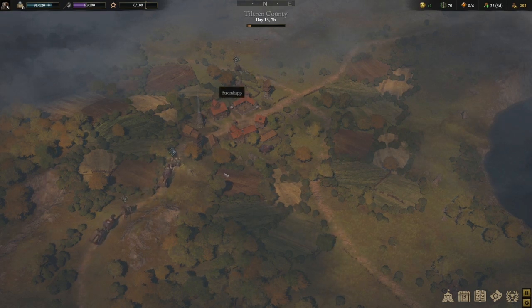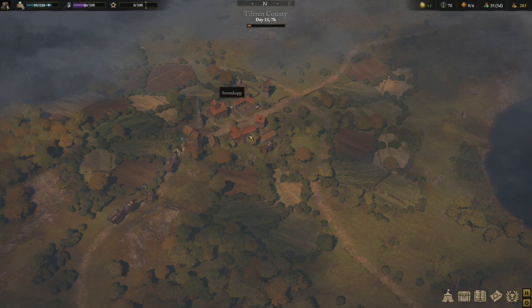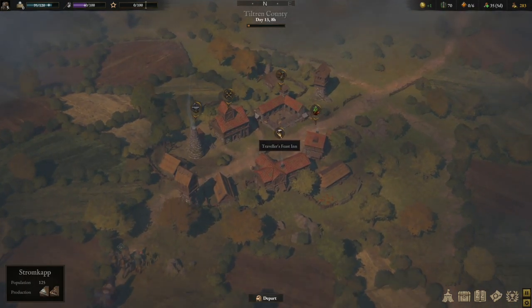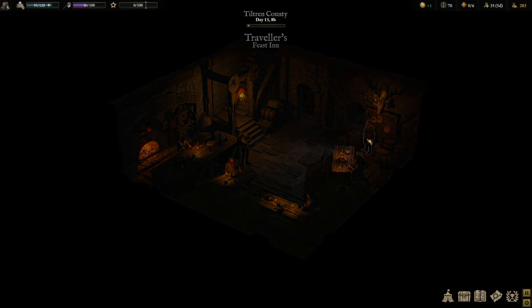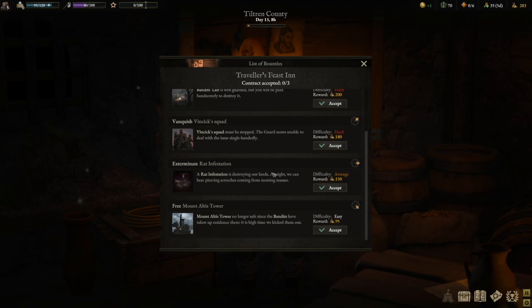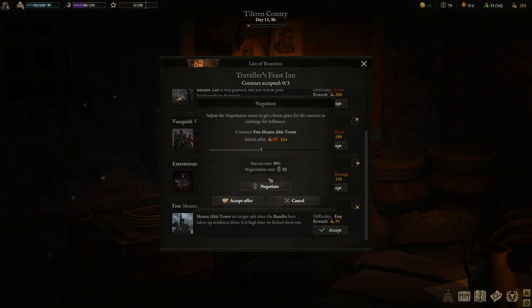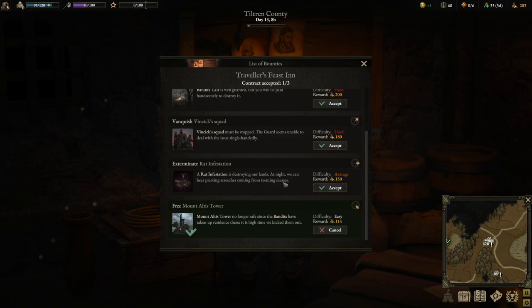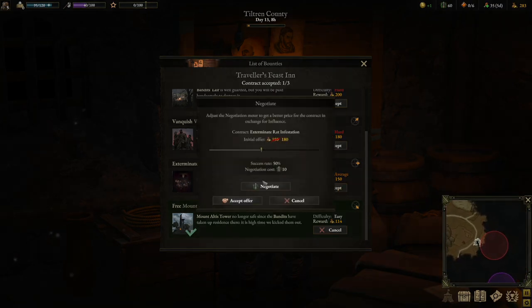Welcome back to the channel for part three of our War Tales playthrough. We're gonna get rid of Stromcap here and accept a couple of tasks from the Traveler's Feast Inn. Hope you guys have been enjoying these videos so far — I've been having a good time playing through this game. Not sure if we're gonna do a full playthrough, but all the same I'm having a good time.